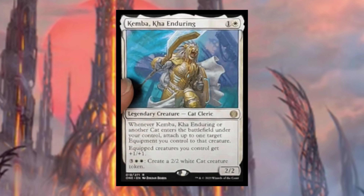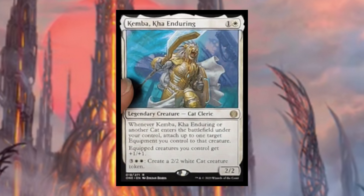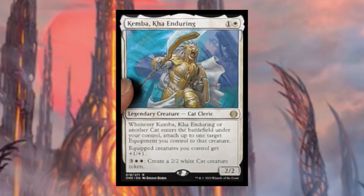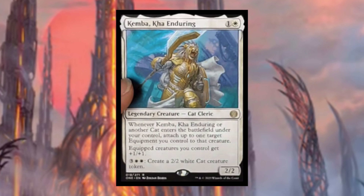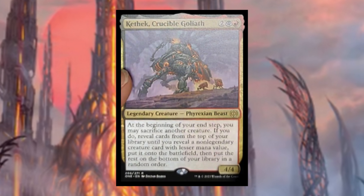Kemba, Kha Enduring costs one and a white — legendary cat cleric. Whenever Kemba or another cat enters the battlefield under your control, attach up to one target equipment you control to that creature. Equipped creatures you control get plus one plus one. For three white white, create a 2/2 white cat creature token. The instant I saw this card I thought of the Modern deck Hammer Time — it likes to play cheap spells that attach equipment to creatures, and Kemba makes that so much better.